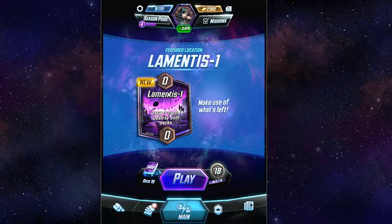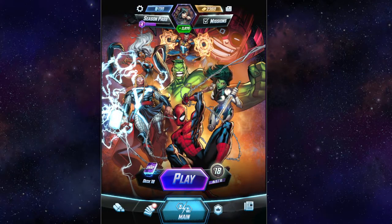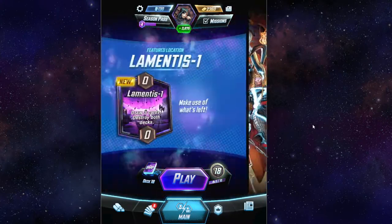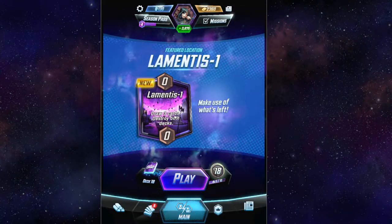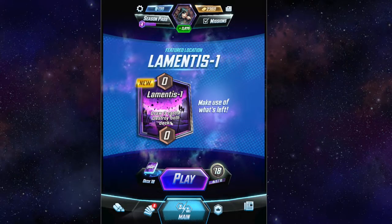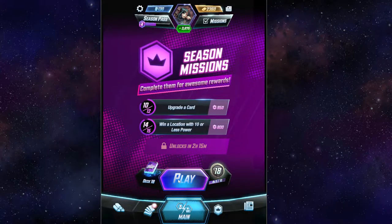Because if you have Lamentis and let's say you draw Mr. Negative, and if you have Bost in your hand, then Mr. Negative is not a dead card. He's now just another card with three power now. Which honestly, under this location, is good enough. So let's go into it.